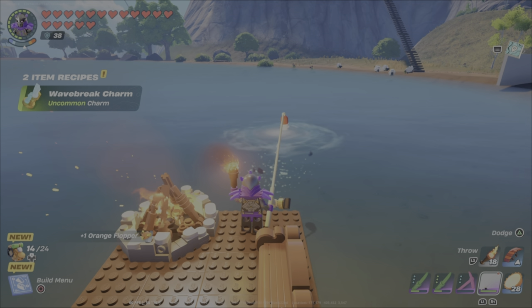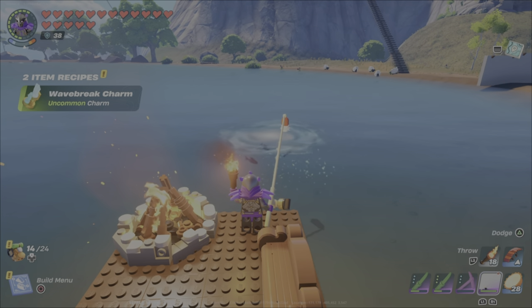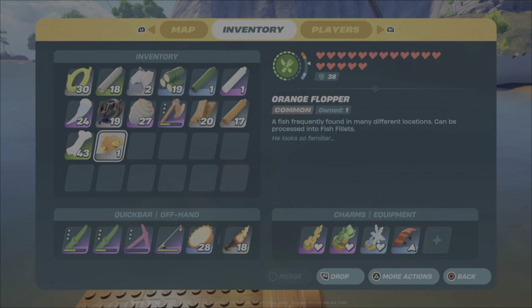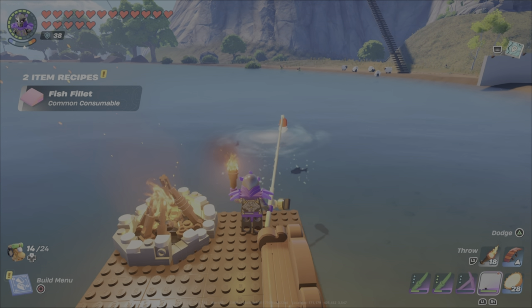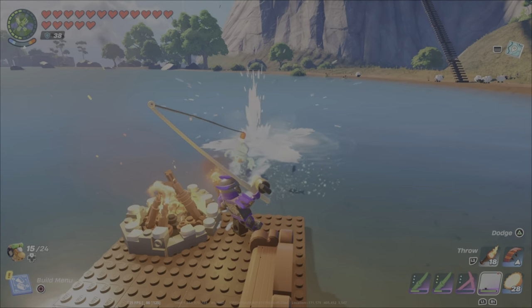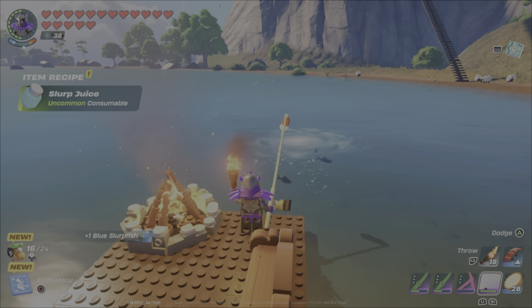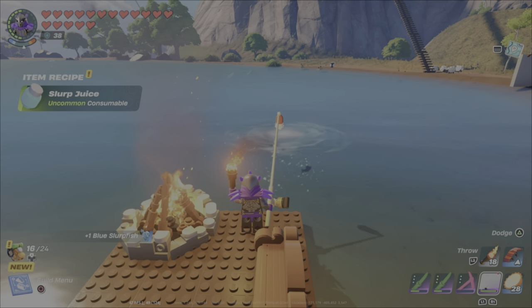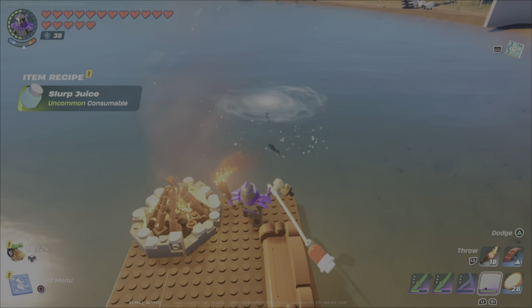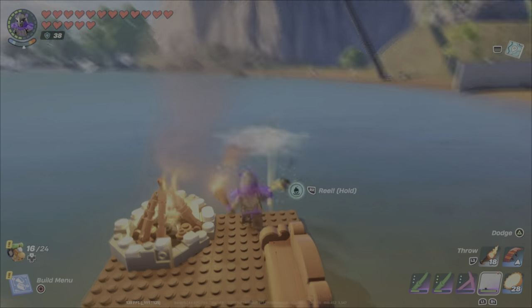I caught my first fish — an orange flopper — which unlocked a wave break charm recipe. As you start fishing, you'll notice orange floppers are definitely the most commonly caught fish pretty much anywhere in the game. Catching that fish also unlocked a fish fillet recipe. The second fish type I caught was a blue slurp fish, which gave me the slurp juice item recipe unlock.